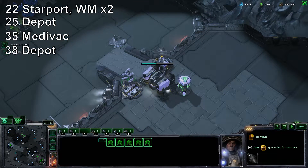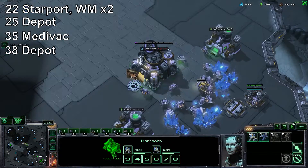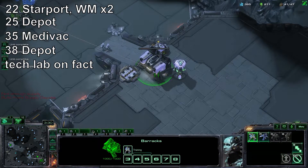Get your medivac at 35 and then build your supply depot — probably a little bit sooner than that. At this point in time, you should be sending your marines across the map, maybe even a little bit earlier, so that you can have a double whammy attack on their main and natural. After your two widow mines are done building, get a tech lab on your factory.